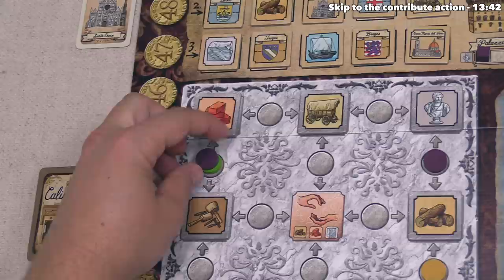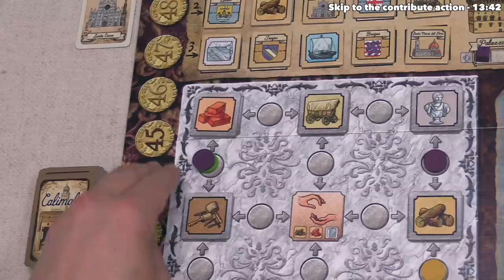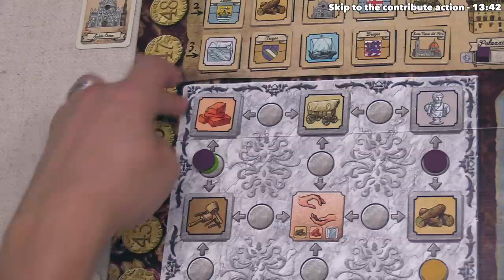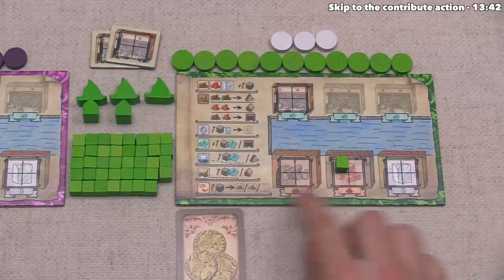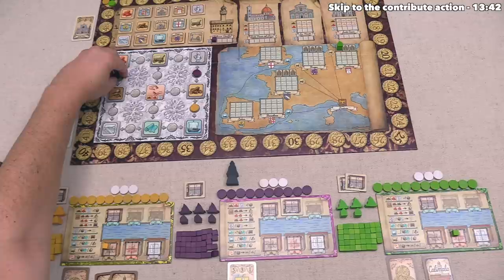We've performed both actions, but there is a disc underneath ours. That means the green player now gets to perform both of these actions just as if they had placed their token down. The only restriction is they have to go after us - when there is a stack of tokens, you start at the top and work your way down. Green can gain one brick and then perform a build action. After they gain that brick, they do not have enough materials to build anything, so for that build action they simply draw a random action card. Now it's time for the yellow player to go.